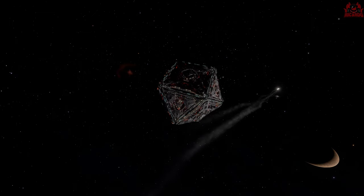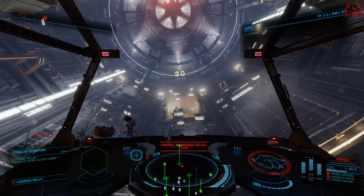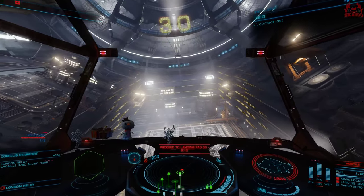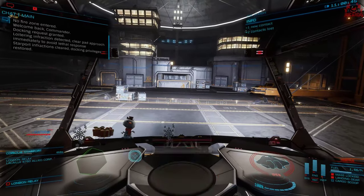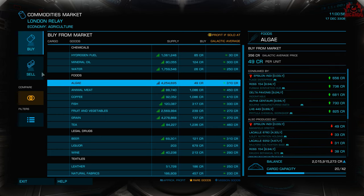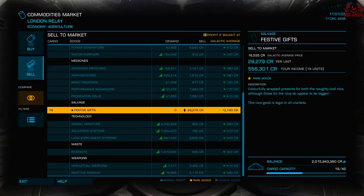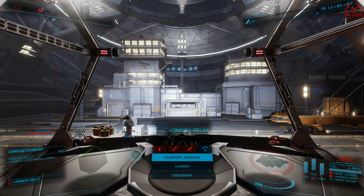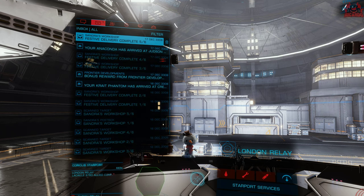Another uneventful journey - no one's trying to mug us for our Christmas gifts, which would have been nice. Here we are at London Relay in the Epsilon Indi system. You know the score by now - this is the fifth one out of six missions for Sandra Claus. Good old Frontier, they do lift our spirits a little bit with these end-of-year missions. Into the commodities market, sell a ton of festive gifts. This time we get a Snowman Helmet, which I didn't have, and a Santa Jumper Green, which I believe I had from the last in-game event.